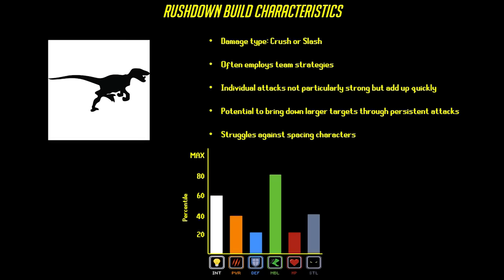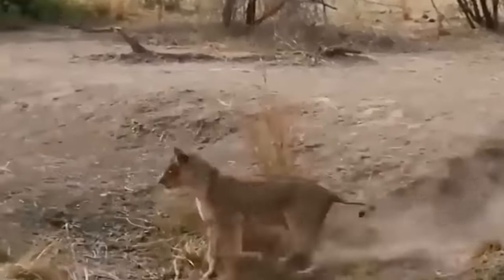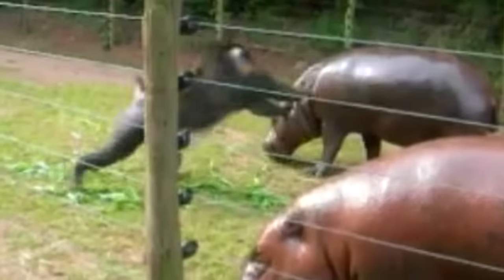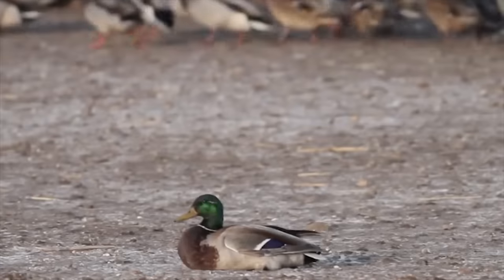Generally, instead of focusing on power, mobility is the most important stat for Rushdowns. The advantages of this class include being able to bring down higher HP targets, as well as generally being able to outspeed and escape from opponents that are too tough to bring down quickly. Examples include bears, piranhas, and baboons, while top tiers for this category include African wild dogs and falcons.